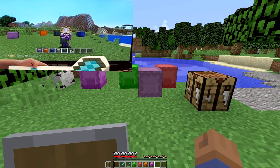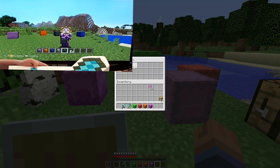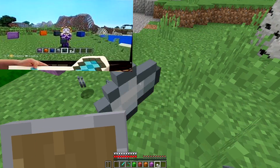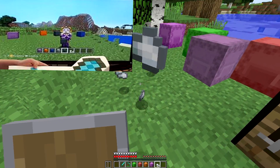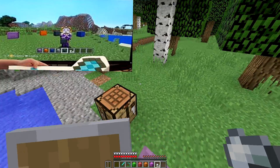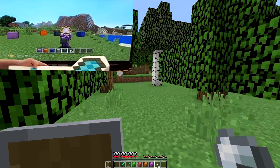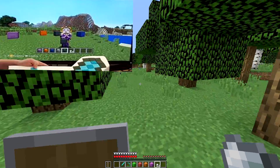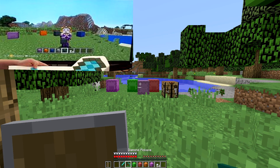Also if you look in the inventory, we have Iron Nuggets, which are also a cool feature. It's something that might be a little overlooked, but it's one of those things that needs to be in console to keep up and catch up with PC. You can put 9 Iron Nuggets in a crafting table to make an iron ingot, so that's really useful.